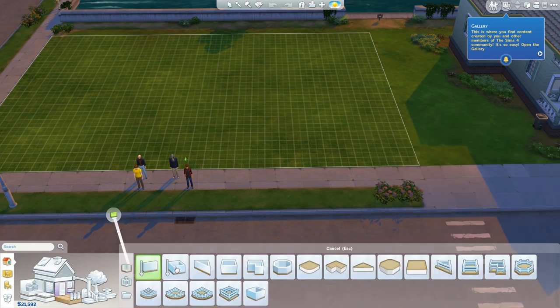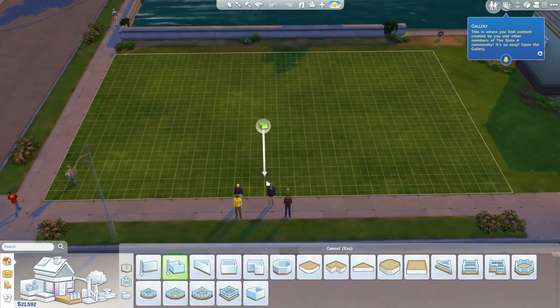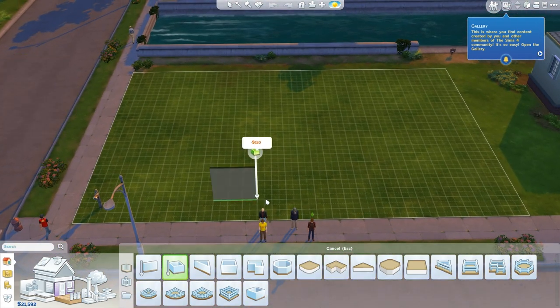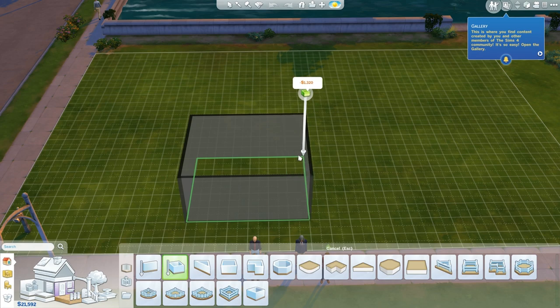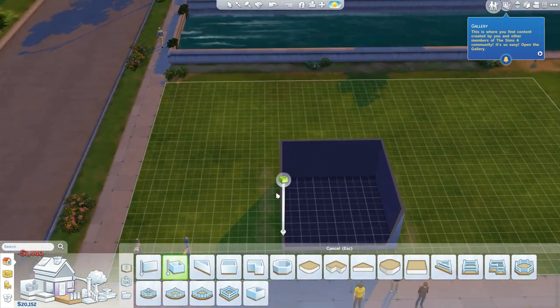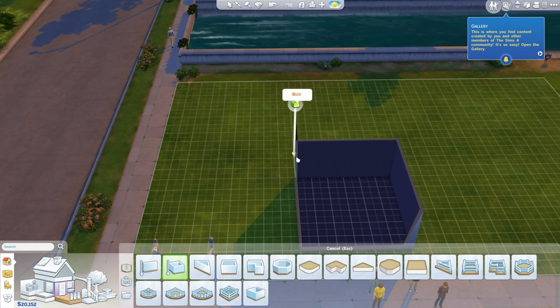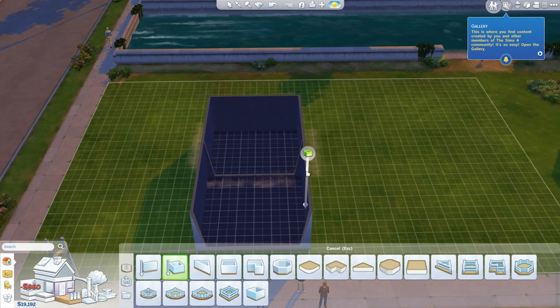We're going to go into walls, go to the room tool, and just start building out rooms. So we need to build out a big area — let's go ahead and build the main living room. And then we can have the bedroom over here. I'm going to have two bedrooms to start where people can sleep.